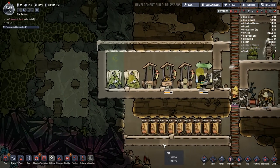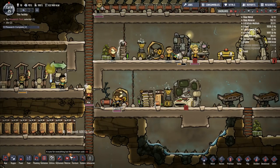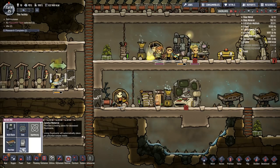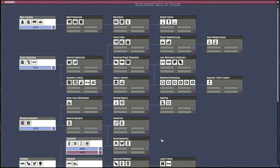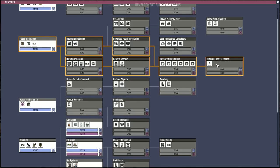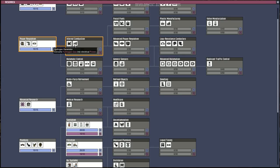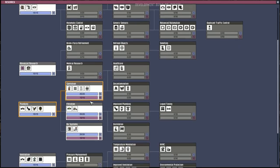There was one other thing I wanted to do. I've got a 'cure for everything but the common cold' and a tasteful memorial. No research tasks selected — let me just get a research task underway. This is the duplicant traffic control. Duplicate, advanced automation, advanced power regulation, generic sensors, internal combustion — converts coal into electric power, hydrogen gas into power. Medical research — that will improve things there.